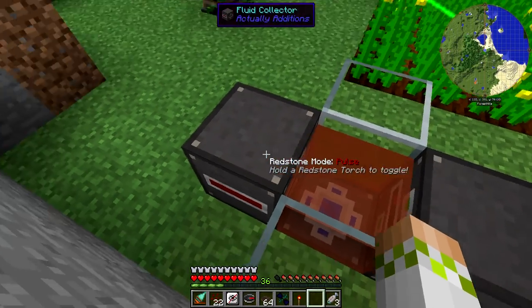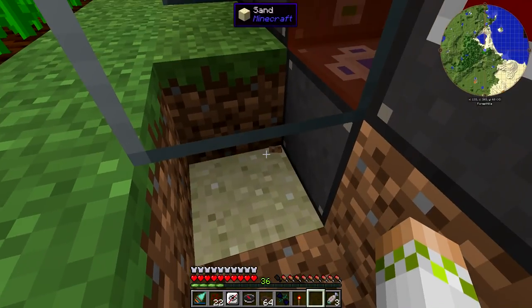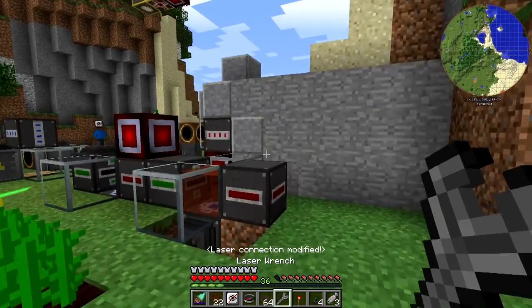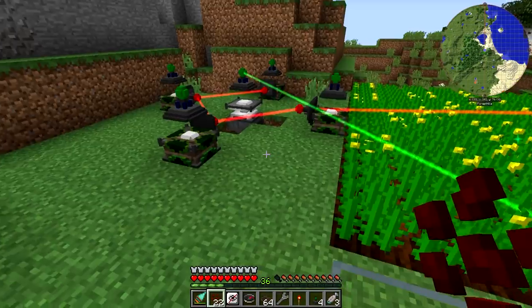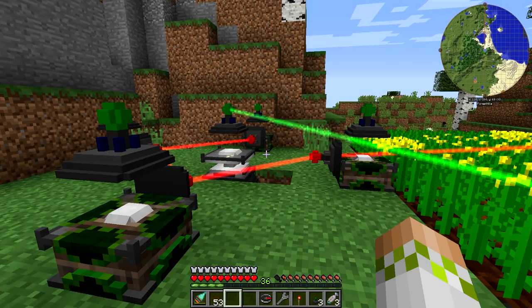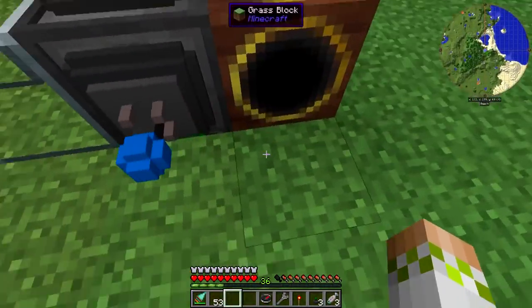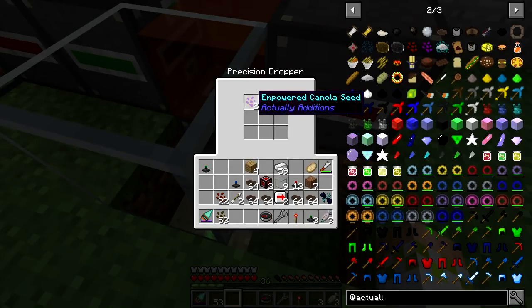Over here — this is going to eventually pick it up once we have the powered canola coming in here. So we will get out our item laser relay, hook that up there, and we need to wire it back over. I might need a hopping item interface because it might need to push the item. So it turns out for some reason I actually needed to use a hopping item interface, which is kind of weird because over here I needed to use it, but over here when I was inputting it, I only needed to use a hopper down there. A little bit odd, but a hopping item interface did the trick. So it pushed the item over here — we've now got empowered canola seeds.